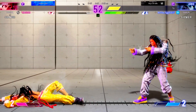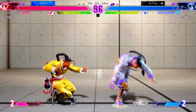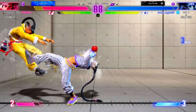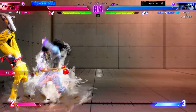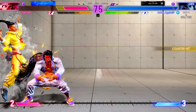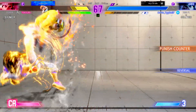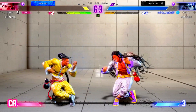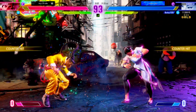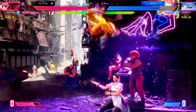K.O. Here we go. What are these fighters going to do? Not much damage dealt so far, but they may be looking for an opening. How are they going to deal damage? What's the play here?